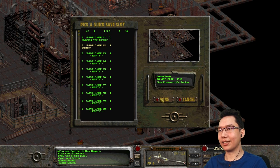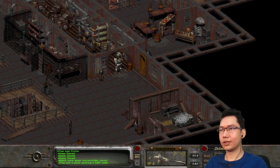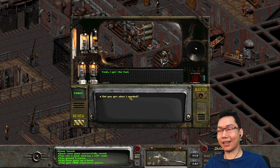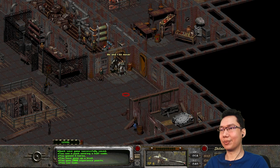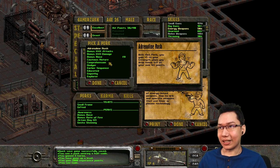Quick save on Badger here. Talk to you. He says: 'I got into the Shi computers — I don't know if I made it out undetected. The best thing to do is hide. You want anything else?' 'Did you get what I needed?' 'Yeah, I got the fuel.' I've gone up a level. Thanks a lot, see ya. These quests are designed to boost your levels by a couple before you get to the Enclave. 5,000 experience points — leveled up again!